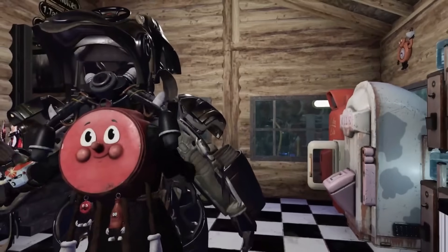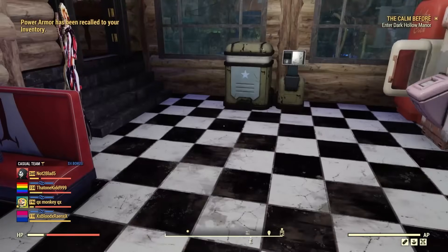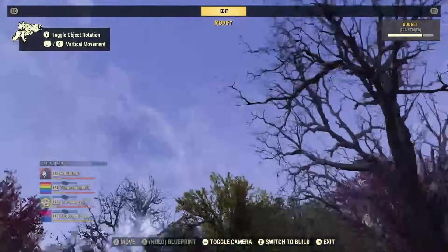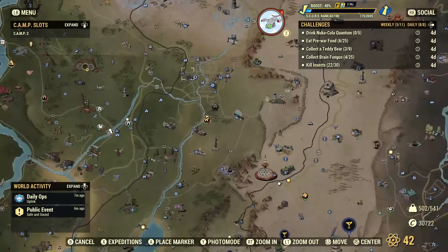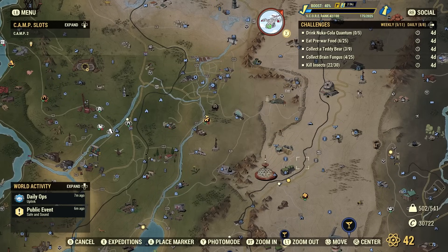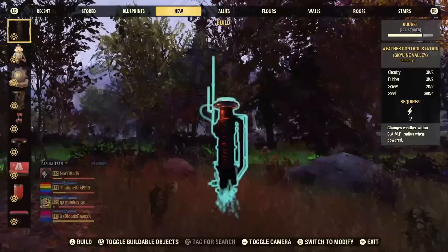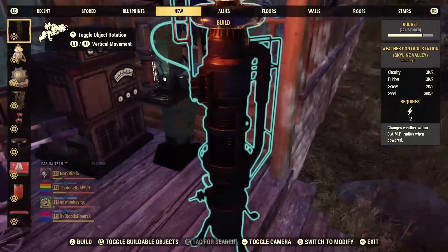Let's move on to the weather station, which is another really big part of this bundle — honestly it's what I paid for it for. Before placing it, you can see the current weather. I'm going to show you on the map that I'm not in Skyline Valley. I know you could just build your camp in Skyline Valley, but I think it's cool that you can have that weather anywhere you want.